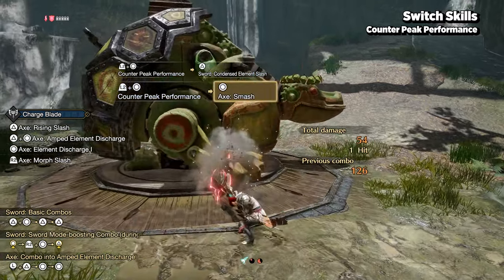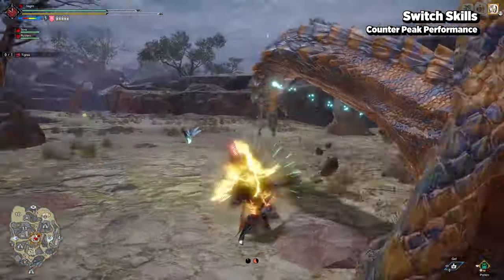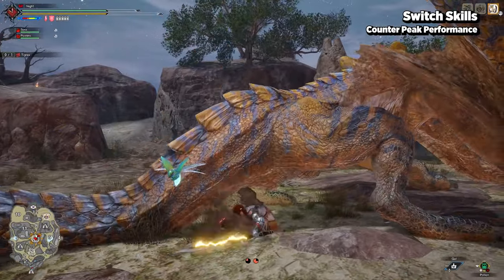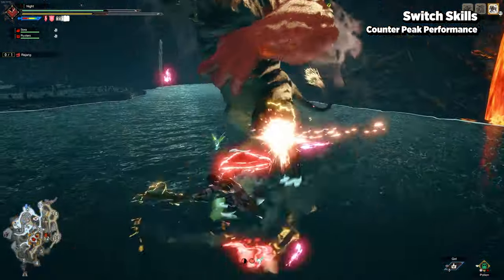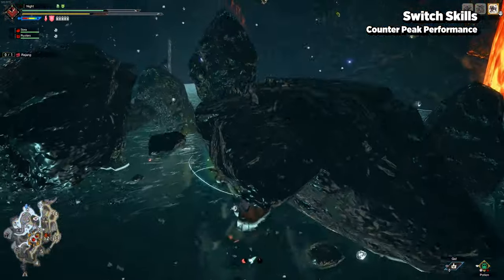After a full reload from Counter Peak Performance, you can press normal attack to instantly transition into condensed elemental slash or spinning slash, or press combo buttons to let loose an AED or UED.